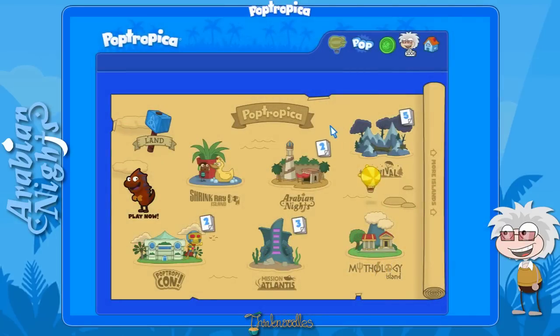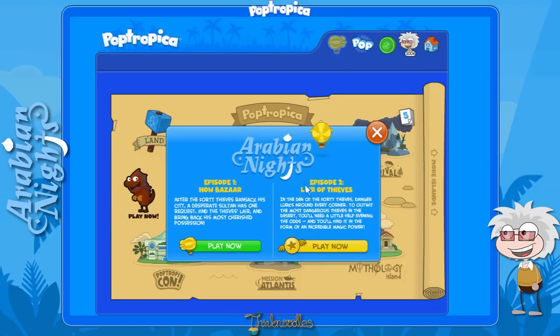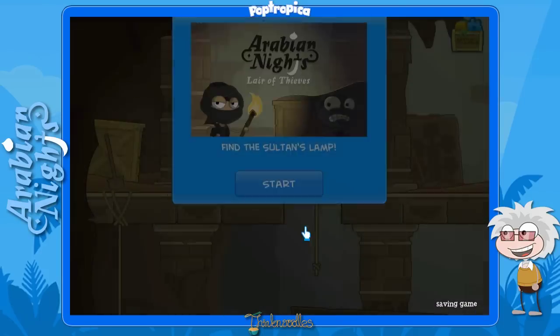Hey everyone, it's your friend ThinkNoodles and welcome to my walkthrough for Poptropica's Arabian Nights Island Part 2: Lair of the Thieves — and 'Lair' like L-I-R, not L-A-Y-E-R. Episode 2 has a really long description: in the den of the 40 thieves, danger lurks around every corner. To outwit the most dangerous thieves in the desert you'll need a little help — an evening of the odds — and you'll find it in the form of an incredible magical power. Let's play and find the sultan's lamp!